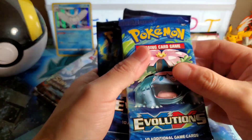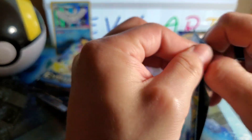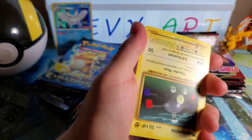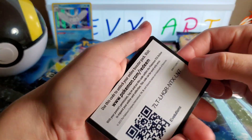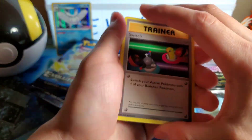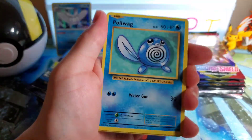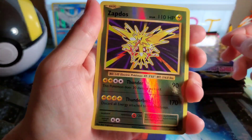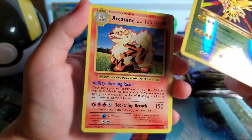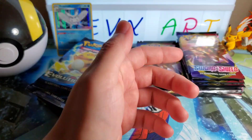Alright, first set is Evolutions — gonna start off with Evolutions right away and see if we can pull anything. One, two, three — not four — skip the energy, and go straight into it. We got a trainer card, Professor Oak, magnemite, bolt orb, Sandshrew, Pollywag, Diglett. Ooh, reverse Zapdos — that looks cool. And on the back we got Arcanine — it's got an ability, looks really cool. Zapdos is very nostalgic. Next pack to go.